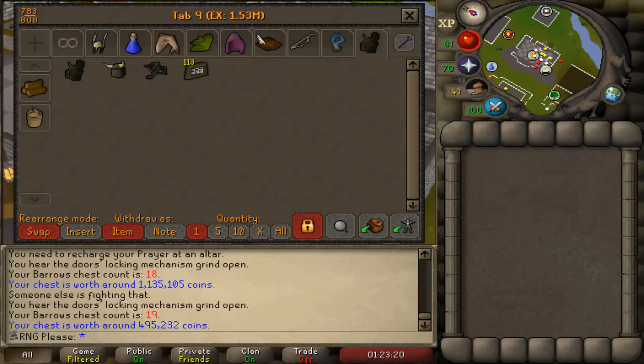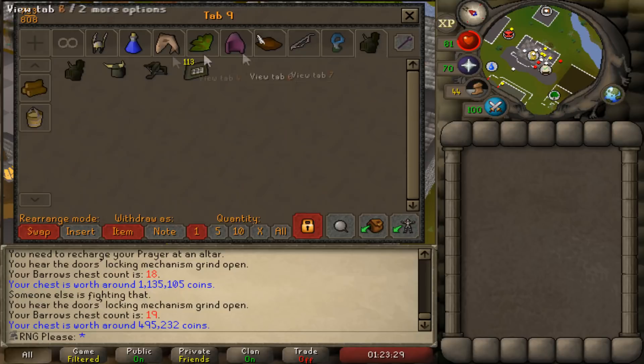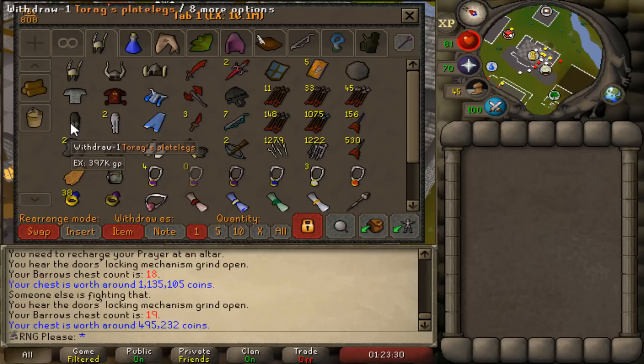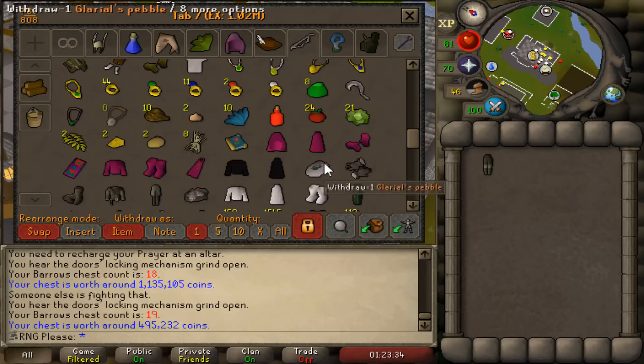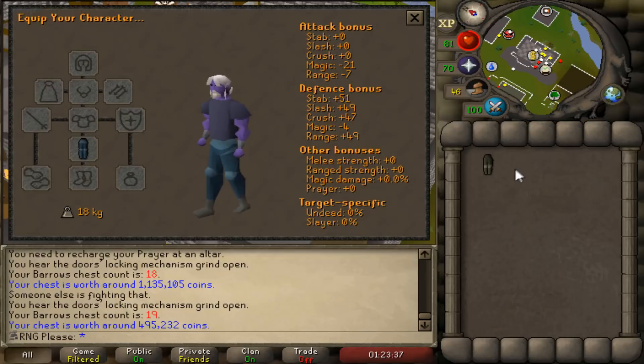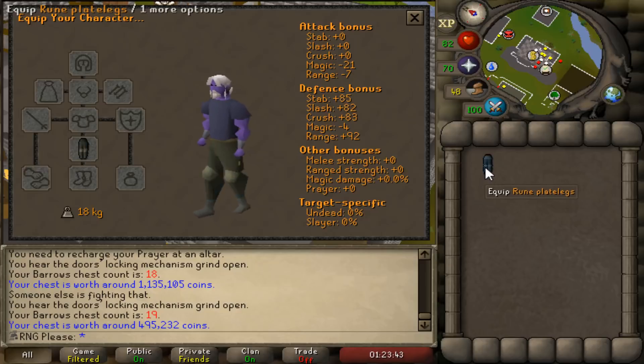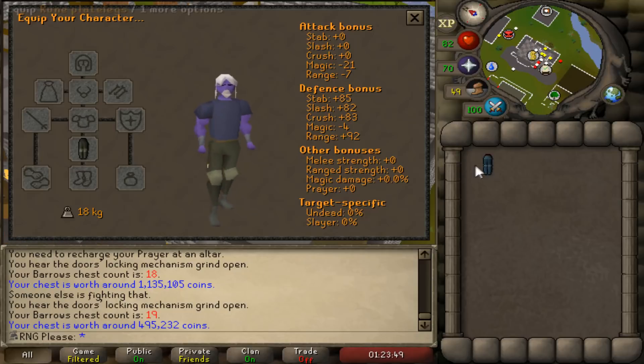Barrows is completed for now. This is our Barrows tab which we'll keep until we get full sets, then slowly transfer them. Torag's platelegs have straight replaced my rune platelegs. Let's look at the difference — rune platelegs vs Torag's. That is nearly double the defensive stats. That is honestly insane — so happy with that. We've got tank legs, leaving Barrows for now, going to do a hellhound task.